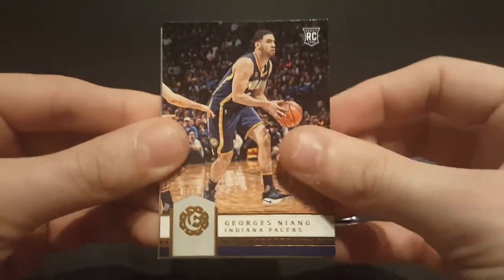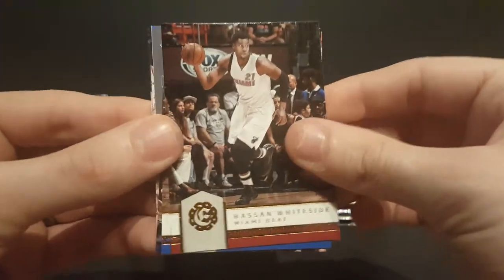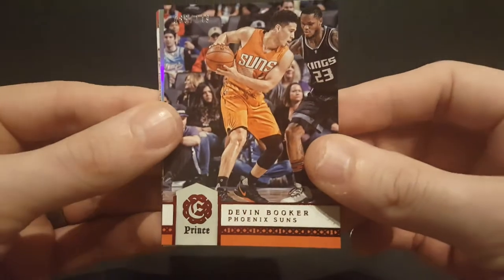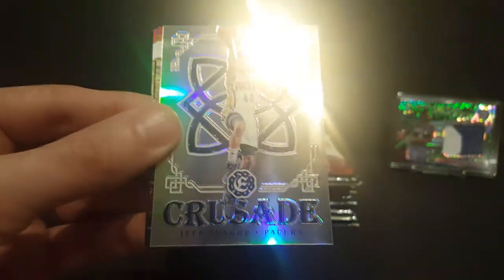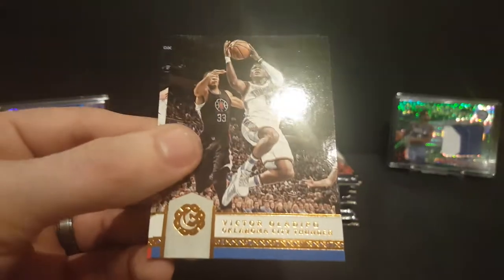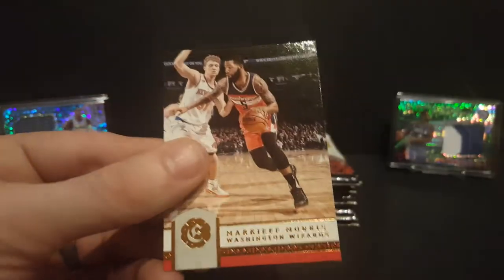Got a Georges Niang rookie card, Hassan Whiteside, Tobias Harris. Got a Prince numbered to 149 of Devin Booker. Got a Jeff Teague crusade, Kyle Lowry, Victor Oladipo, and Marquise Morris.